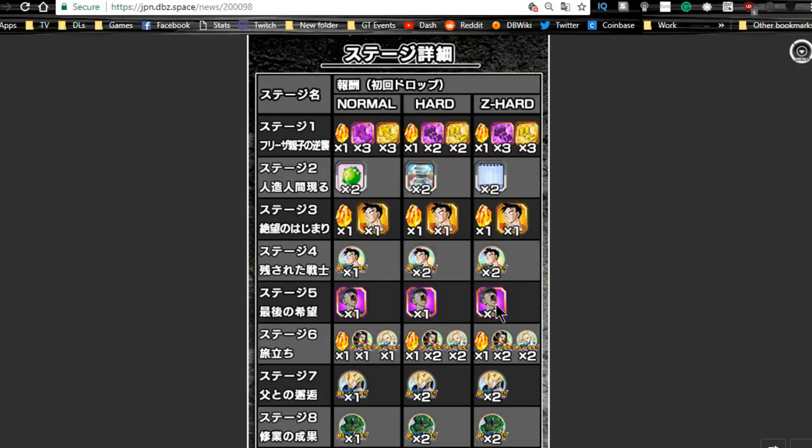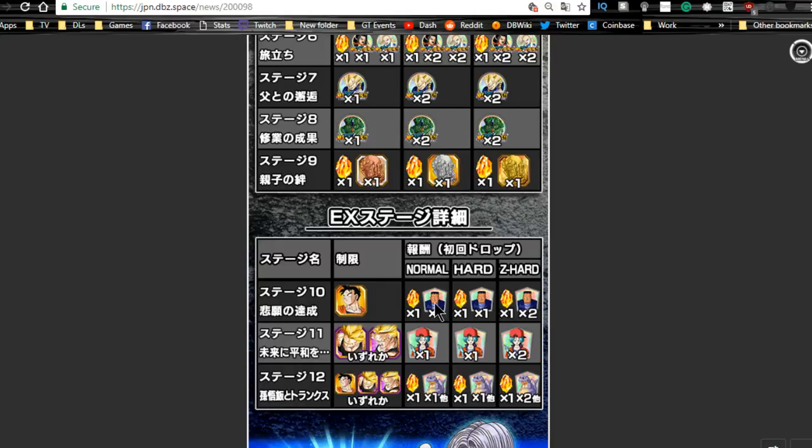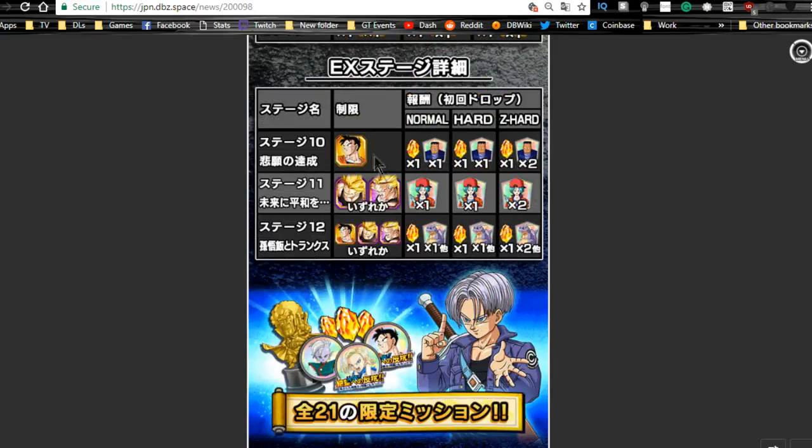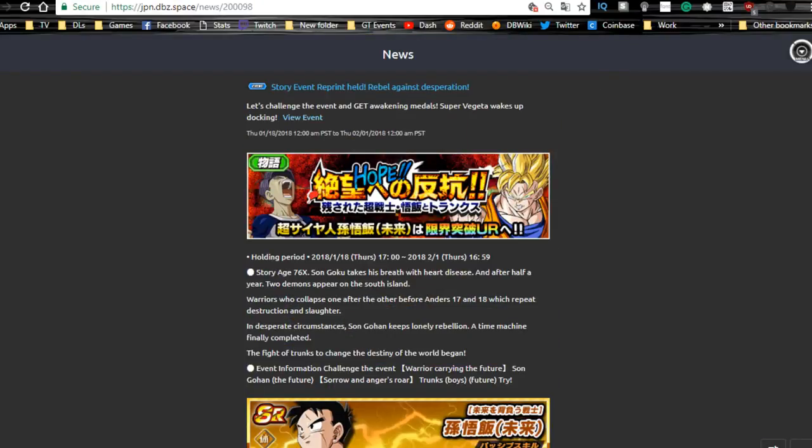Stage two is definitely worth grinding out for the training locations. Stage three is the free-to-play Gohan, stage four is the Gohan medals, stage five is where you get the Trunks, stage six is the 17 and 18 medals — a pain because they have weird drop rates so you'll often get more of one than the other. Stage seven is Vegeta, stage eight is Cell, stage nine you can grind out Hercule statues. Stage ten requires either Trunks or Gohan in your team for different missions. Check the Dokkan Battle wiki for specifics. Arale, Bulma, and Acres are really good support items — highly recommend grinding those.